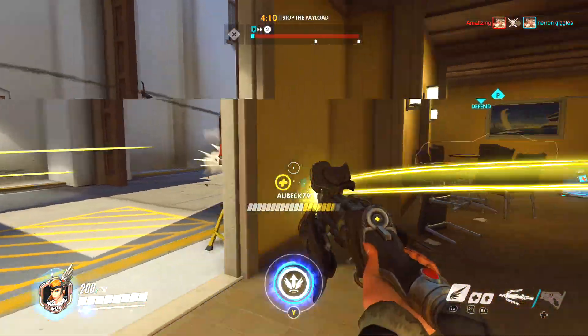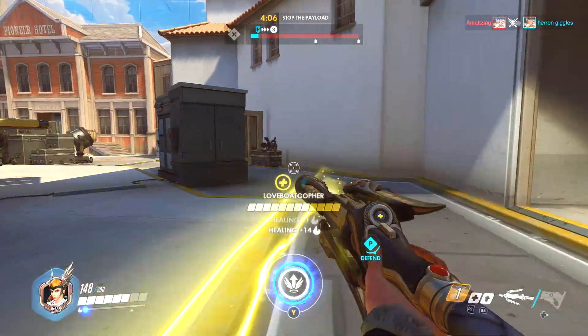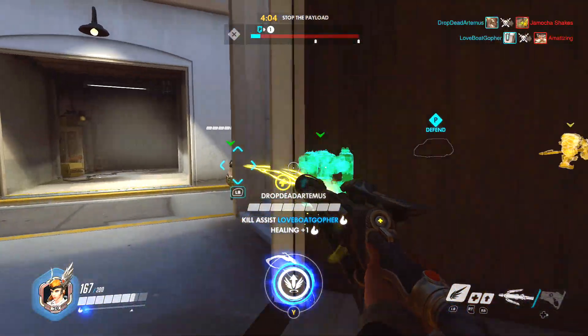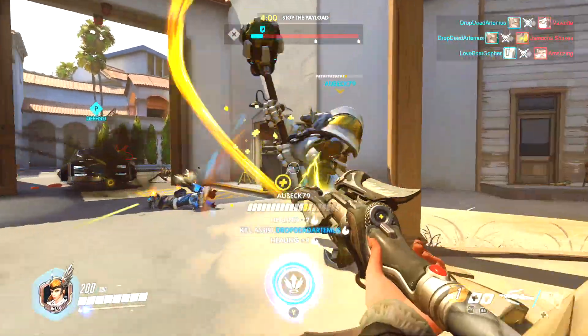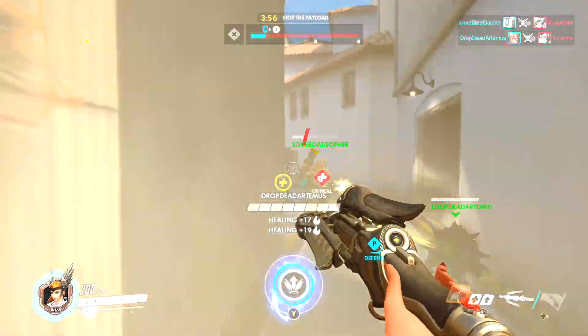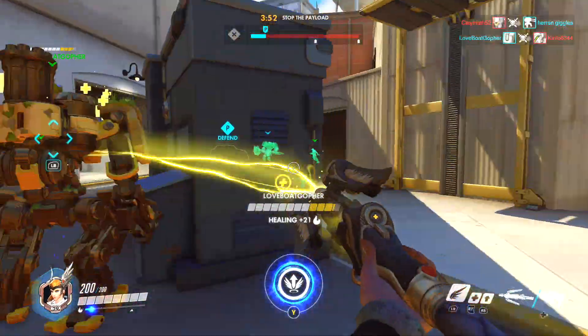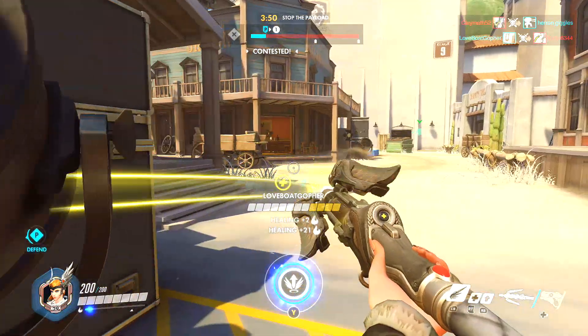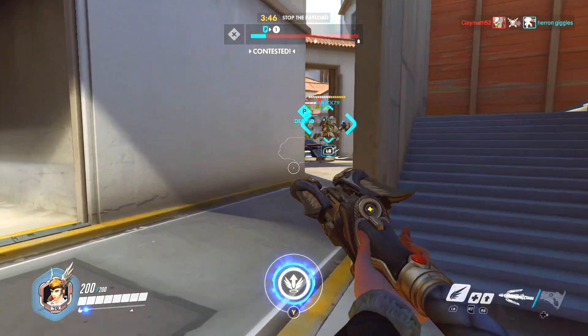Make sure you're using your Guardian Angel ability to effectively move around the map and avoid enemy damage — it'll also help you reach allies that need your assistance. If I had to give one most important tip on how to play Mercy, it is that you should stay alive. No matter what you do as Mercy, you will always be more effective if you're alive than if you're trying to participate actively in a battle and then die and have to respawn.